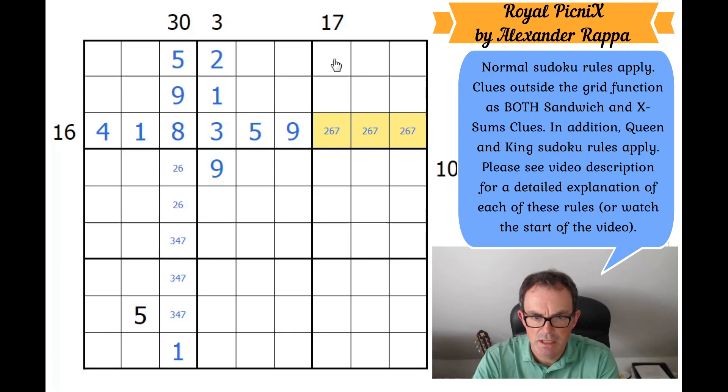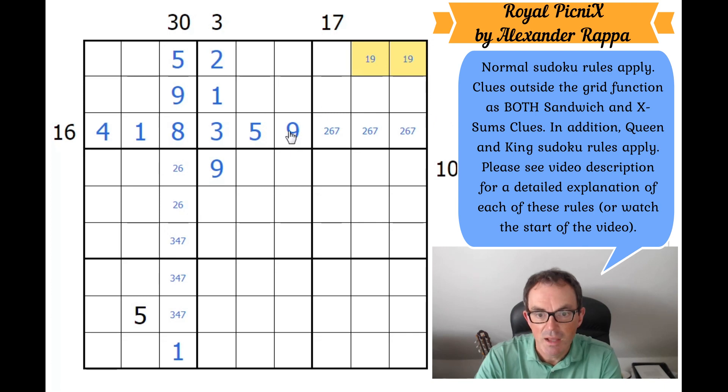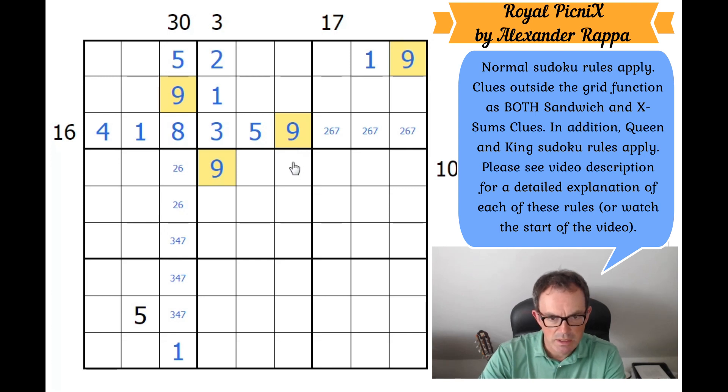I need to place 1 and 9 in this box. They can't go here because they'd conflict with the X-sums clue, so this is a 1-9 pair. Queen Sudoku means the diagonal cell can't be 9, so that cell is 1 and the other is 9. Now with four nines in the grid, let's chase them through. In box 7, the nine can only go in one position due to queen Sudoku restrictions.